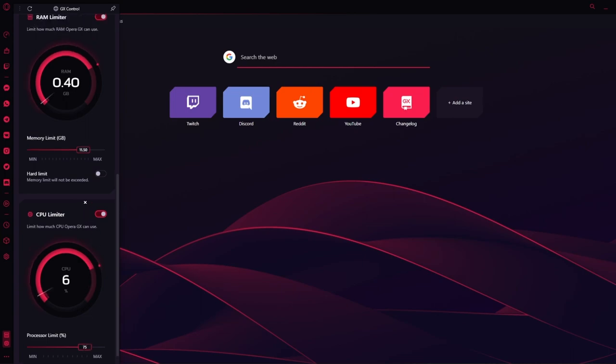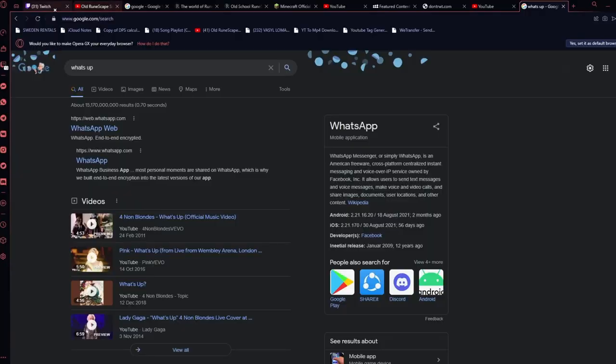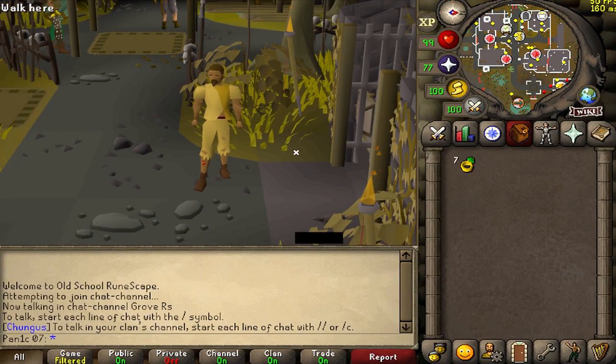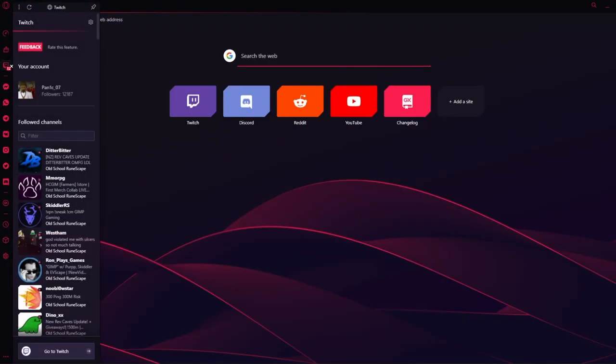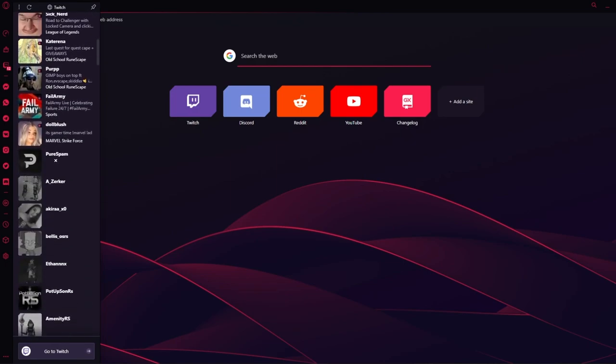It even works whenever you're searching through the web. For example, if you have a whole bunch of tabs open, it won't affect your gameplay by making it lag. If you're the kind of gamer that enjoys spending most of their hours browsing through Twitch, then you're going to love the Twitch integration in your sidebar — it has heaps of cool features such as notifying you whenever your favorite streamers are live.